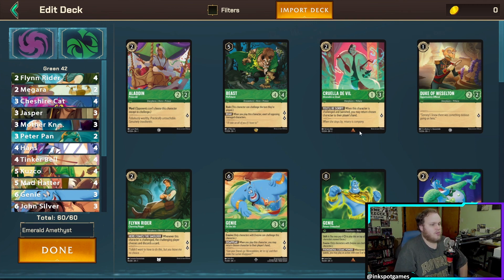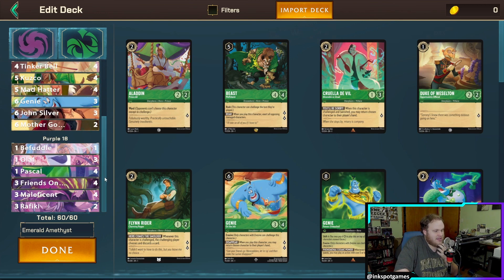We're starting Deck of the Week with the deck I'm actually playing right now for physical paper play — Emerald Amethyst. The game plan is very simple. Your Amethyst cards give you some good one-drops with Olaf and Pascal, which gives you an evasive, some decent removal with Rafiki, and most importantly adds draw power — something Emerald doesn't have by itself, at least in the first chapter Rise of the Floodborn.